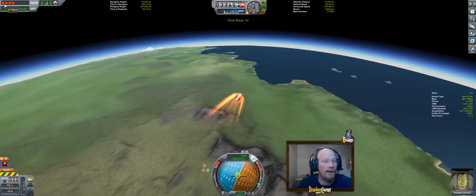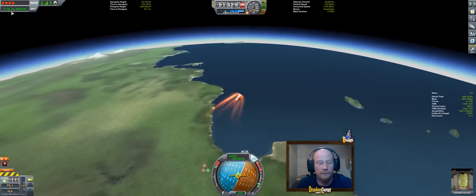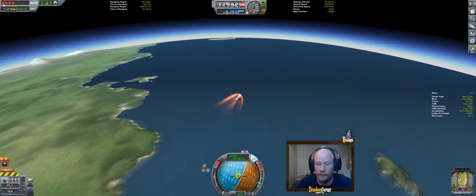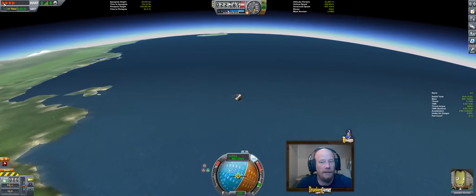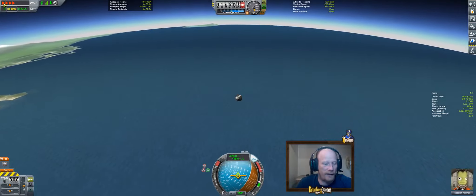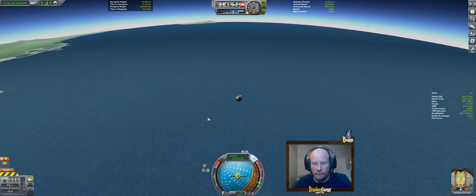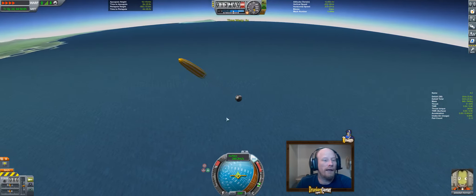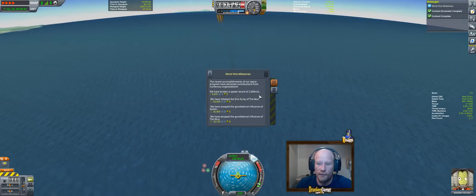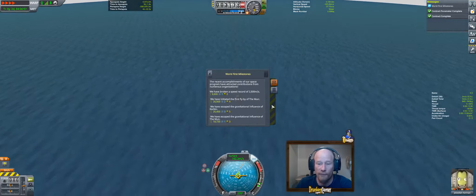Let's go back to four times speed — we're going to land in the water. Impatience almost killed me. Thank god we kept our parachute! We're plummeting in — soon as we get slow enough, we can activate our parachute. Back to four times. As we're coming down — world first milestones: new speed record, first flyby of the moon, escape the gravitational influence of Kerbin and the moon.